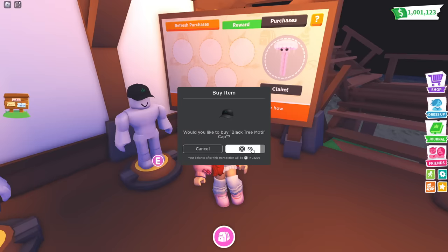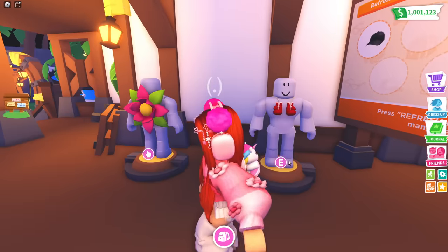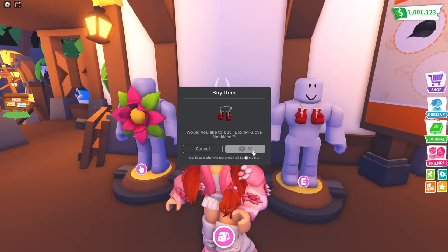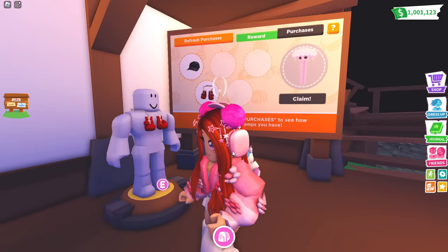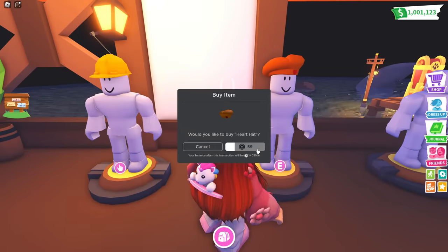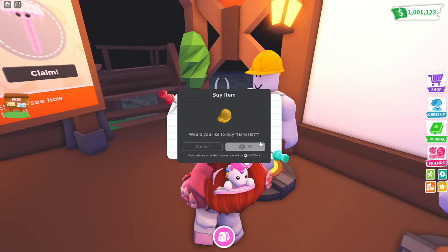Earn a stamp for each accessory you buy and redeem the reward. As we can see, we can see our little stamps. We have to buy UGC. This one is 59 Robux. It doesn't matter if you buy the same ones — you don't need unique ones. I think Adopt Me is really just trying to farm UGC buys. Another one that's 59. So if we do like 60 of these, that's like 120 plus 120 is 240 — basically like a $240 Robux pet. Oh, I already own this item. Heart Hat, I guess we'll get this one.